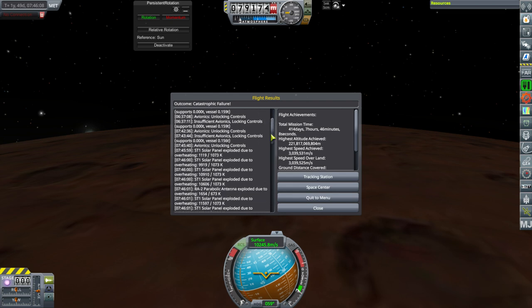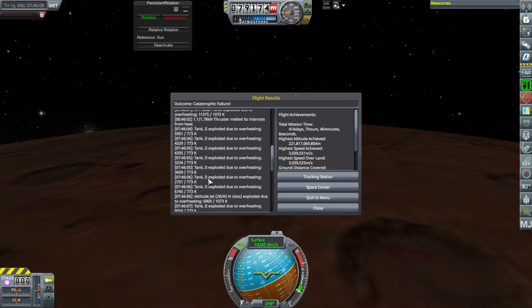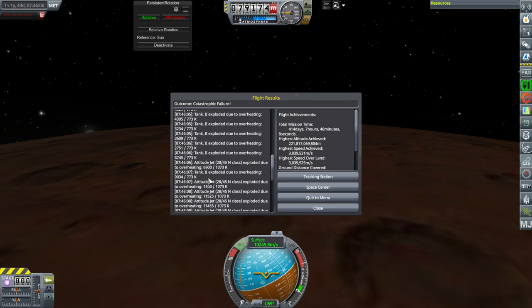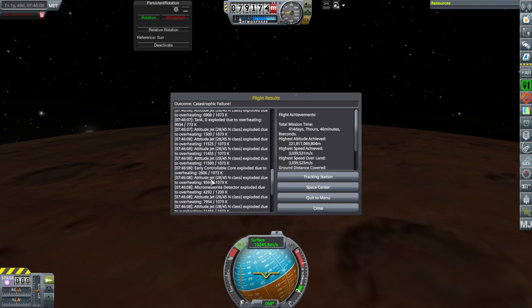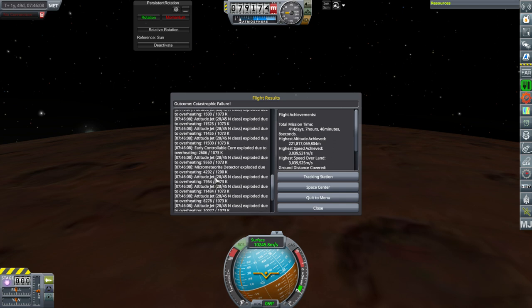Though some of these numbers are a little bit suspicious — like the solar panel that overheated at 1,119, that makes sense. But the ones that overheated at 9,900 and 10,900 — I wonder if an extra zero got thrown in. Some of that's a little bit suspicious. It was going to get hot, but I don't think it was going to get that hot. It would have exploded long before that anyway.